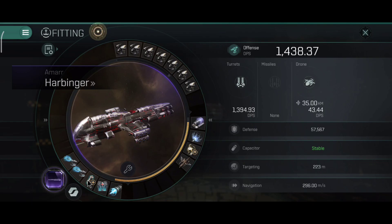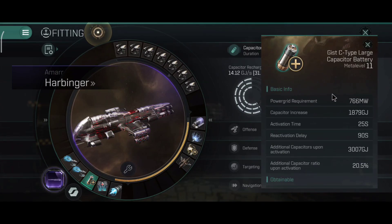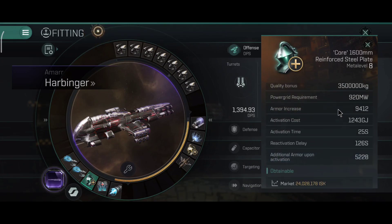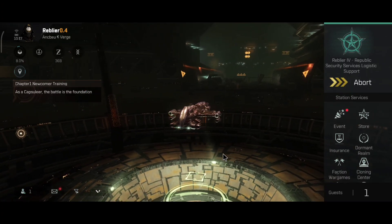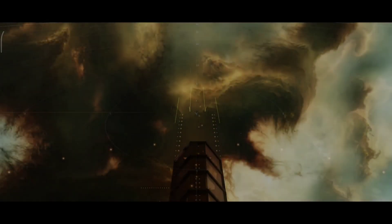For the pulse crystal build you can use one large capacitor battery to keep the capacitor running as long as possible — the capacitor stability is really good. You can also do an armor plate build, which replicates the Brutix build. With the armor plate you get a lot of armor and the ship will be quite tanky, but you lose some maneuverability and speed. 29,000 armor hit points is a lot for a battlecruiser, nearing the hit points of a battleship — very impressive.